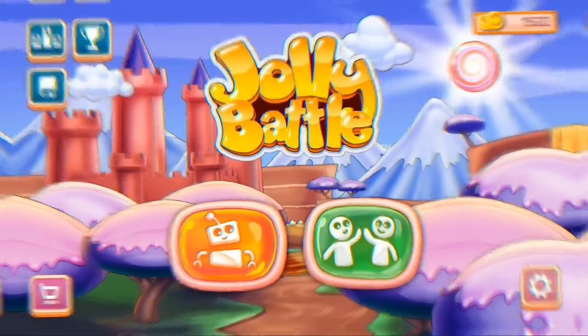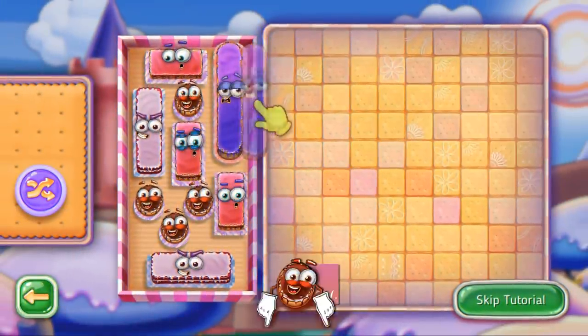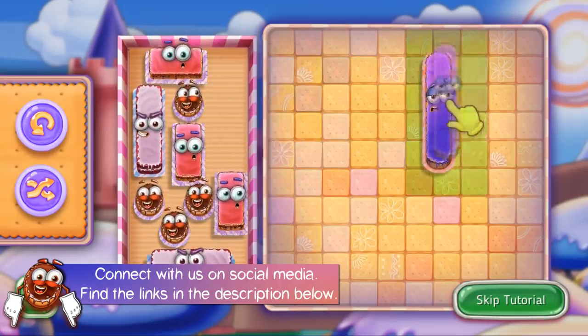For those who don't know yet, in Jolly Battle, a player has a team of 10 cakes, each of them with its own funny emotions.